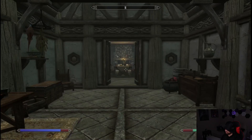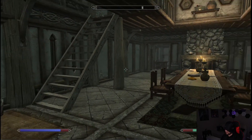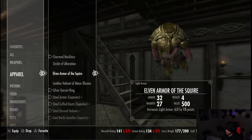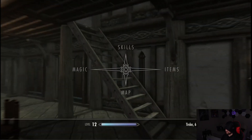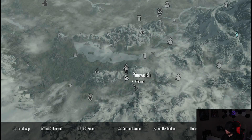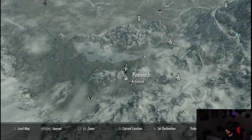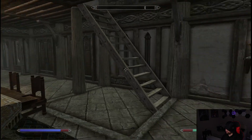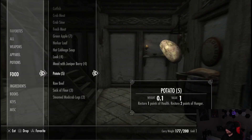We are going to continue working on the house. It looks like we need to sleep and eat real quick, so let's get that taken care of. Last episode we went and cleared out Pinewatch. Pinewatch is located just over here. It had a ton of bandits, and we found some interesting gold after clearing it out. After this, we might go and clear out another tomb or something to get some more stuff.